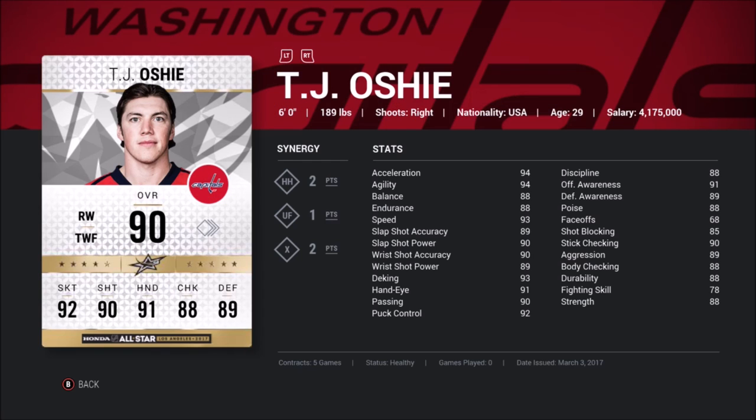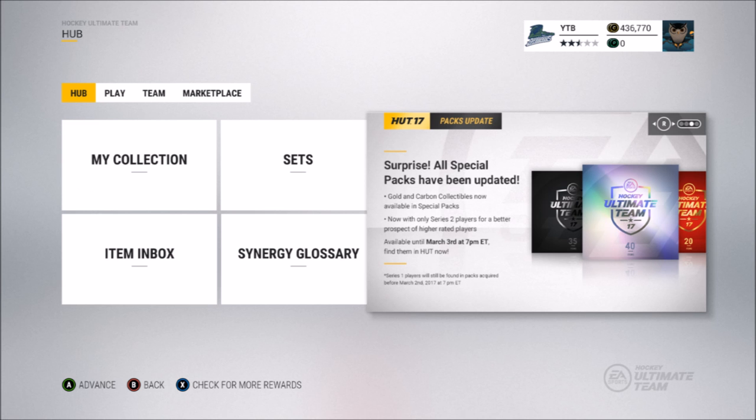Last but not least is Boshi, who also has X-Ray and Heavy Hitter — what a waste. But his skating makes up for it: 94 acceleration and 93 speed is nice. I'm not feeling this card that much, but the two X-Ray points make up for it. If your goal is to get 10 X-Ray points with five players, then Boshi is a good fit for you.